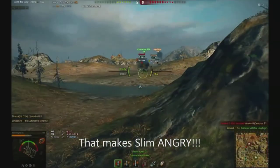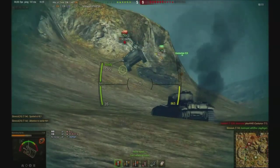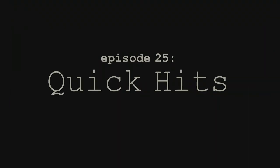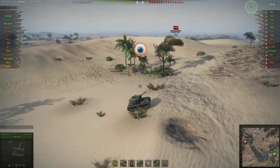Welcome tankers! It's probably been drummed into your head that you should always shoot at a tank's weakest spots, and here Slim shows us that a tank's weakest spot is typically on its undercarriage. This video is going to be a quick one today, just showing you a few pretty funny little short clips.